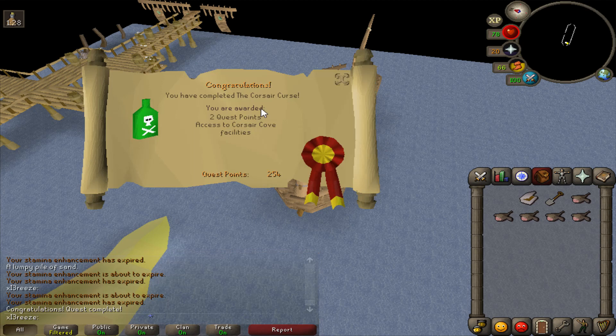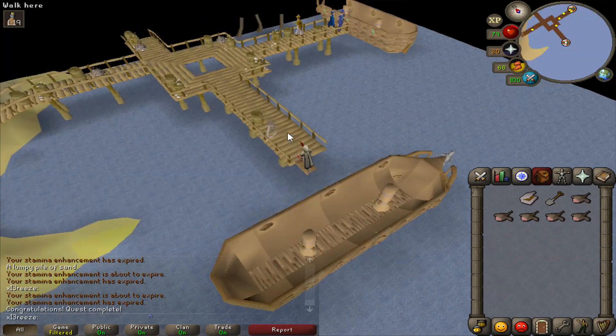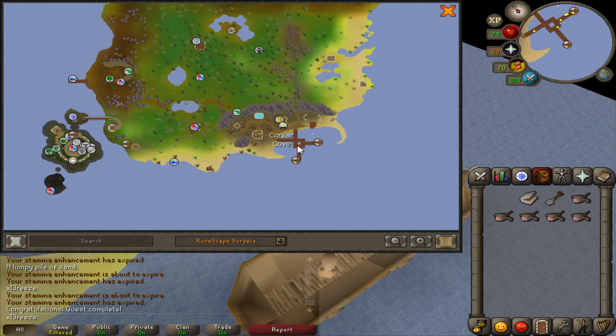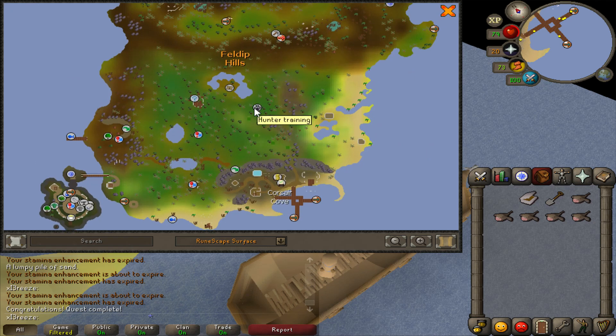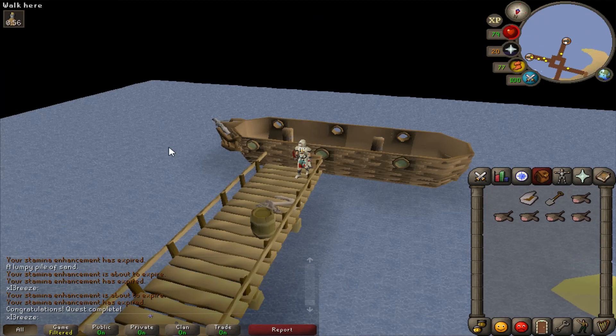There is the brand new free-to-play quest complete - the Corsair Curse. I don't really get anything apart from access to the area. I don't think I'm going to spend a lot of time here because there isn't a lot on this island. Probably the best thing is the bank and how close it is to the hunter area. There's also the Dragon Slayer quest which I do need to do eventually, but I've heard it's quite difficult so we'll do that last.